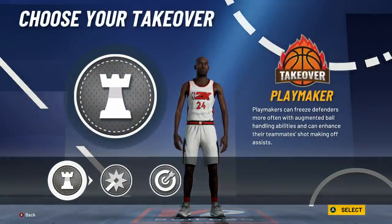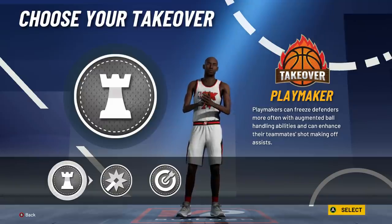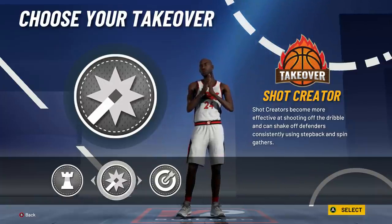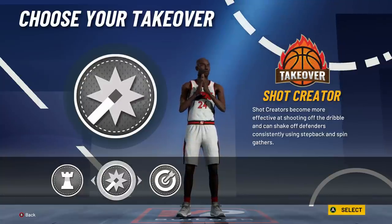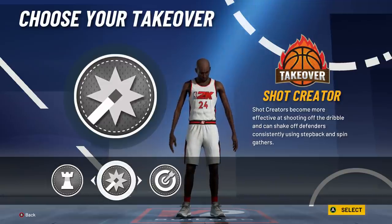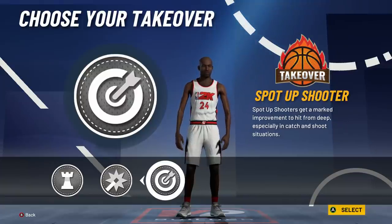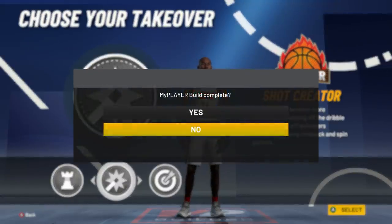We get three takeover options: playmaking, shot creating, and sharpshooting. For this Kobe Bryant build, I'm going to go with shot creating takeover because Kobe was very good at fading and going off the dribble. Honestly, I'd go with shot creating takeover either way — I think that's going to be the most overpowered at the start of the game, especially fading off screens. If you didn't go with shot creating takeover, I would go with sharpshooting. I would not use playmaking takeover because this build will probably be used with screens, and playmaking takeover is more of an ISO takeover.